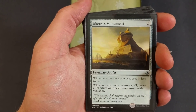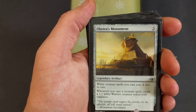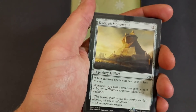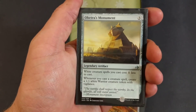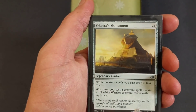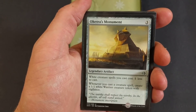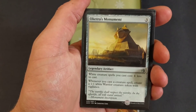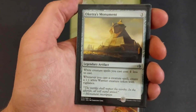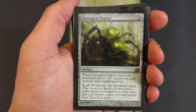I was going to splash a bunch of tokens in this deck using Spectral Procession, but I didn't end up doing it — I actually had two in the deck and took them out. Having a bunch of creatures with exalted would help if you had a ton of tokens out, but there's a lot of other elements this deck is working on.